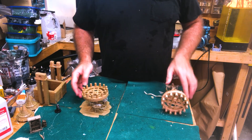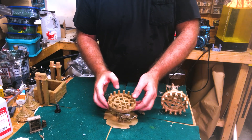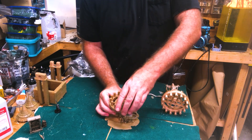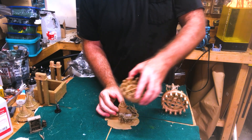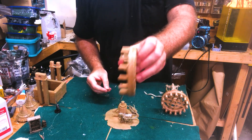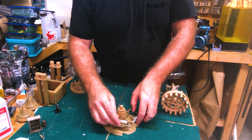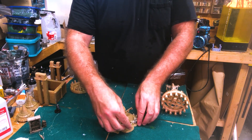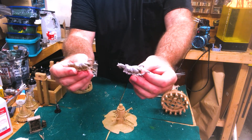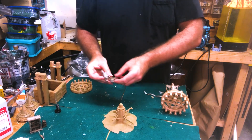Moving on to the horse mill — the flywheel will fit on there fairly snug, just like it did on the other part that lifts off. This is just two parts that you can glue together. Then you've got spots here for two horses; you can resin print those if you want to use our horses, or you can use your own.